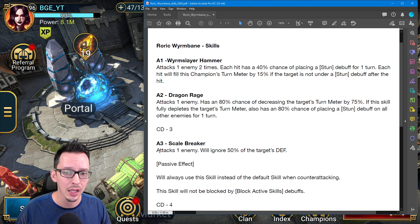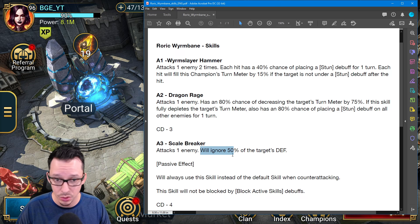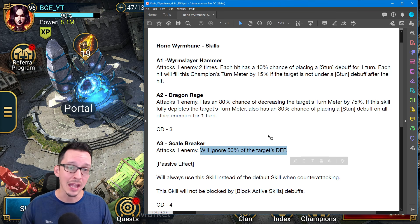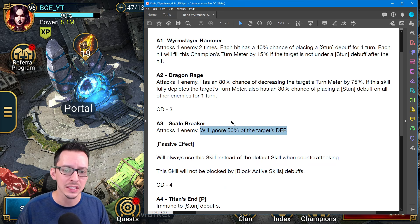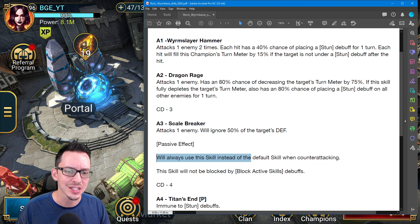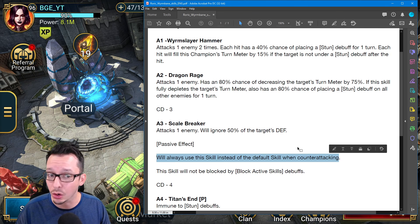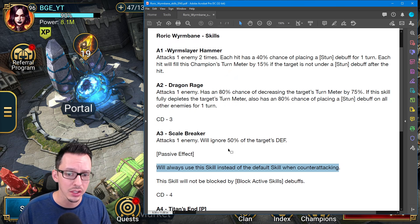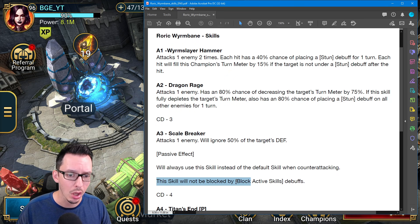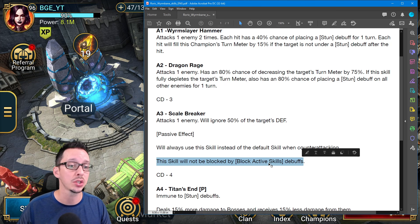For the A3, we have attack one enemy and ignore 50% of the target's defense, which is really good — kind of like a tank killer. Spirit nukers are kind of hard to come by. As for the passive effect, this champion will always use this skill instead of the default skill when counterattacking, so you're not actually going to use the A1 — you're going to be using the A3. This skill will not be blocked by block active skills debuffs.